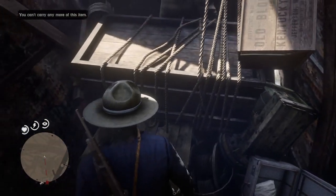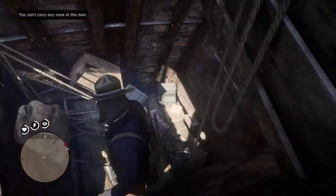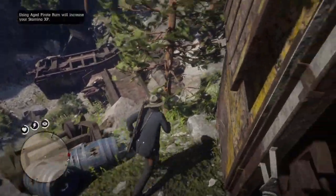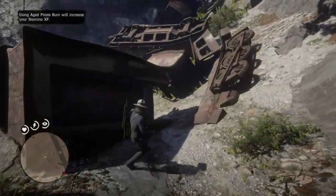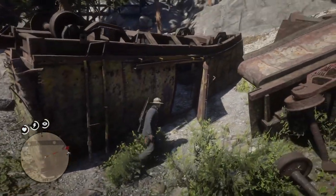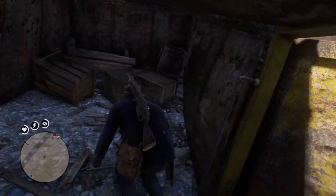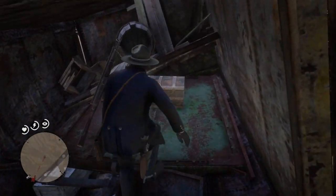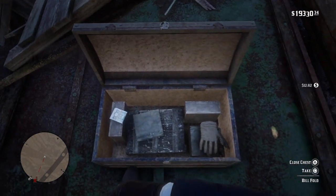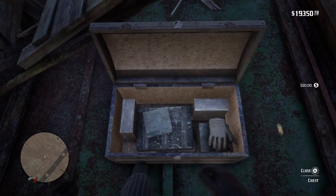Large gold bars are worth $500 each, and we just found two of them. Let's see what else we can find in this train wreck. In the second-to-last train cart, just go inside and you'll find a large chest. Inspect it and inside there's a large jewelry bag, a billfold, and a coin sack. That all accumulates to $1,100.